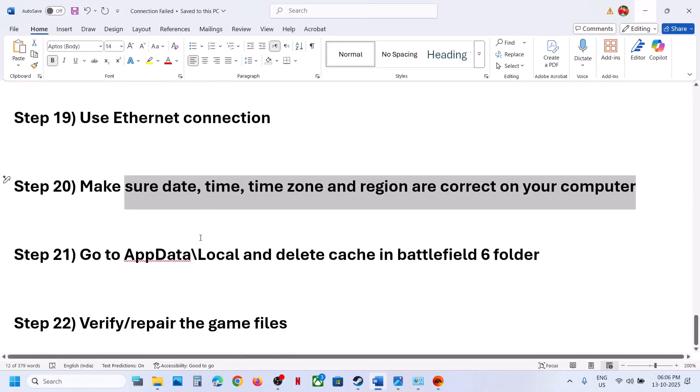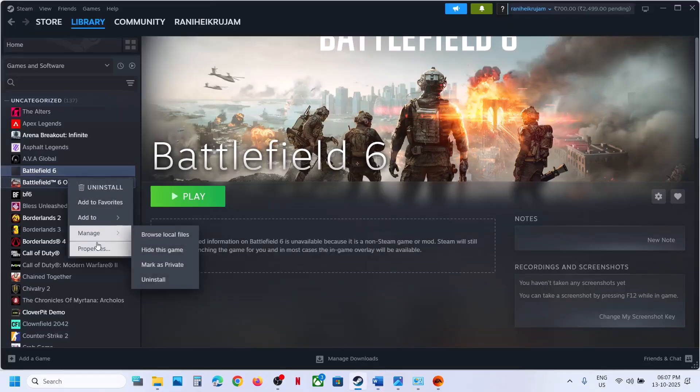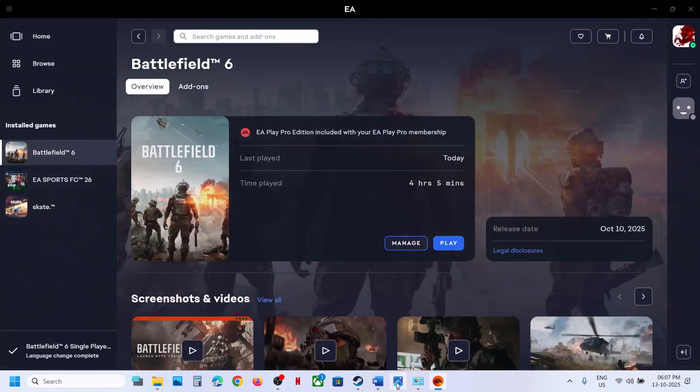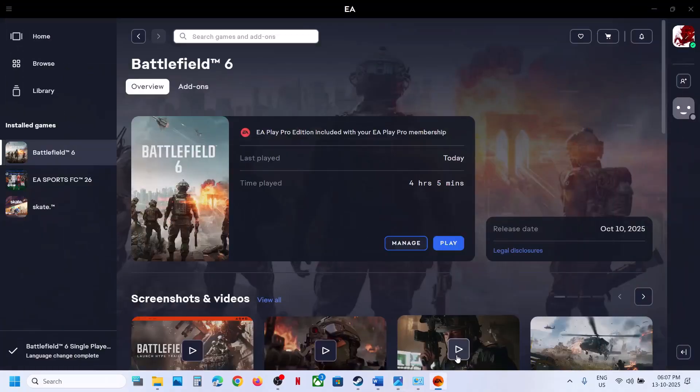The next step is to verify or repair game files. If you have the game on Steam, right-click the game, select Properties, go to the Installed Files tab, and click Verify Integrity of Game Files. After verification, launch the game. If you have the game on EA App, go to Manage and click Repair. Once the repair is done, launch the game. One of the steps shown in this video should help fix this error code. Thank you for your time — please like this video and subscribe to my channel.